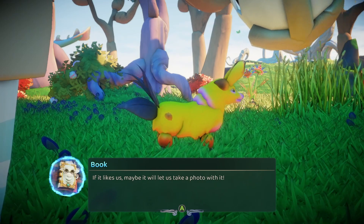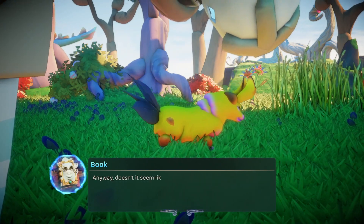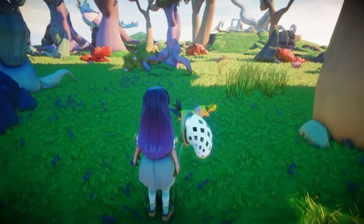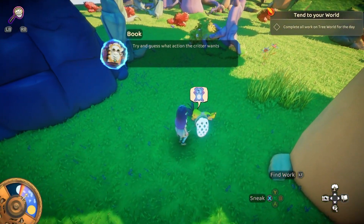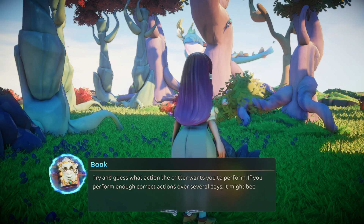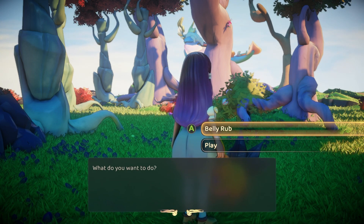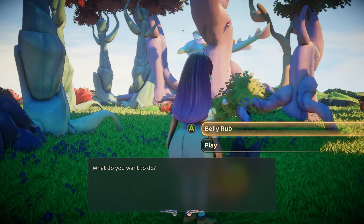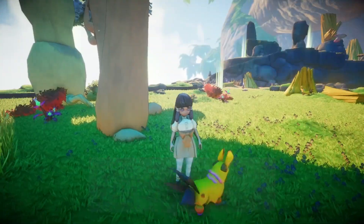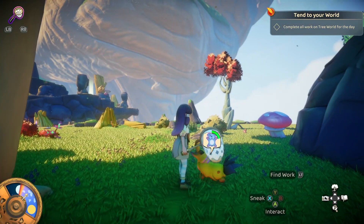If it likes us, maybe it will let us take a photo of it. Then I can put those photos in a special secret album just for me. Anyway, doesn't it seem like it wants something from you? Let's try and give this little baby pigms whatever it wants to earn its trust. It wants a toy. Try and guess the action the critter wants you to perform. If you perform enough correct actions over several days, it might become our friend. It wants to play — I think it's a belly rub. It should roll on its back. Yeah, I liked it. Yeah, it was on its back. Now it wants to play. That's the play. It's cute and a little weird.